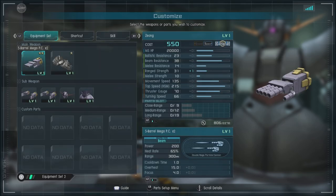No real options, just so you know. Starting off, we have the 5-barrel Mega PC x2 — it's a chargeable beam attack. It does okay damage; both hands fire at the same time. It's not bad. It can stagger, either through a couple of different shots or one charged one.